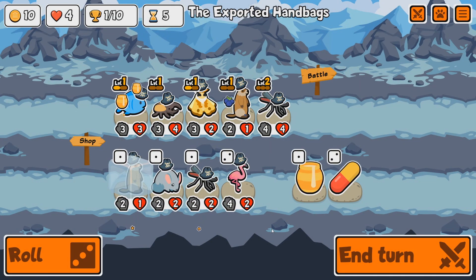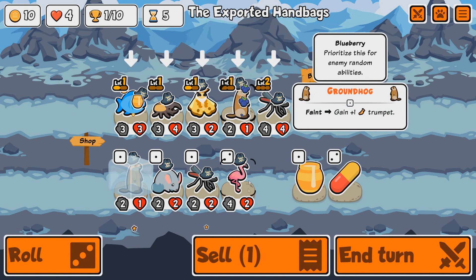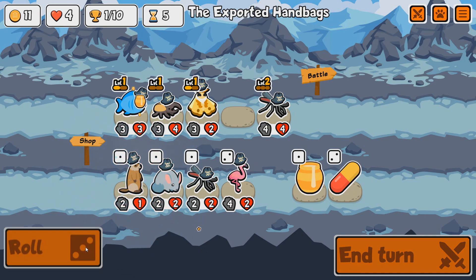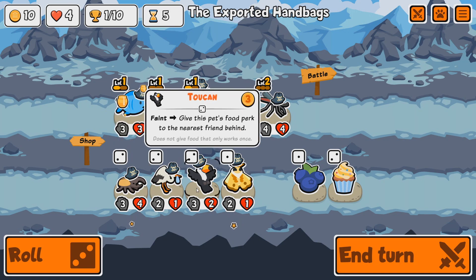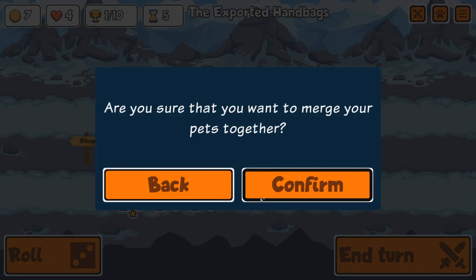Tier three is unlocked. I don't think the Hercules Beetle is useful right now, so I'm going to sell it and reroll. We got some new stuff: the Stork — when it faints, summon one level one pet from the previous shop tier. And the Toucan — give this pet's food perk to the nearest friend behind. I'll get another moth and combine it.